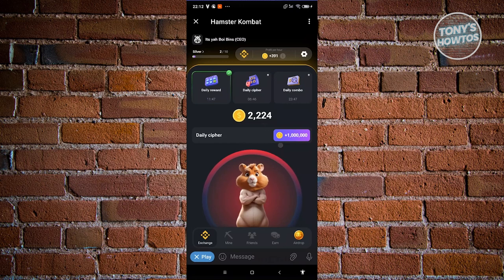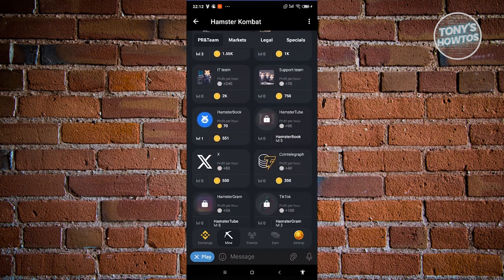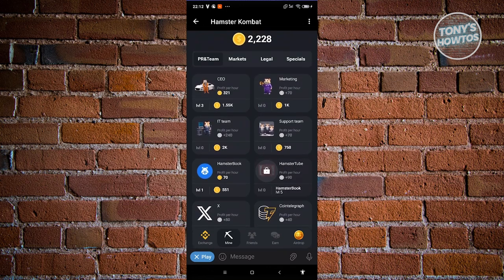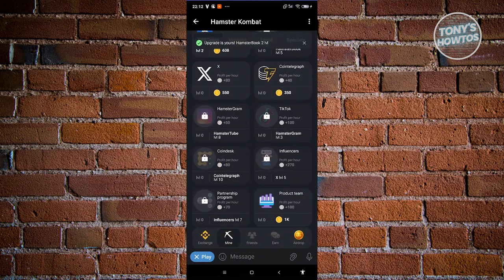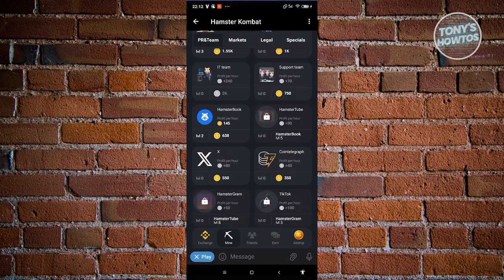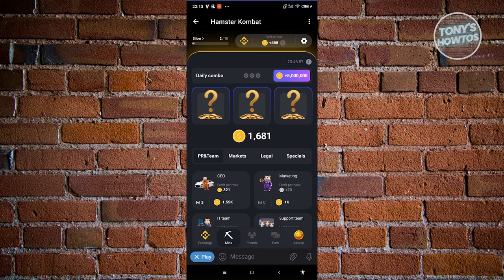We also have daily combos, which allow you to combine available cards. For example, there's a CEO card, but some cards are locked and have prerequisites. Hamster Tube, for instance, requires Hamster Book at level five to unlock. Hamster Book increases your profit by 75 coins per hour. You can level up all available cards, and completing the daily combo gives you around five million coins.